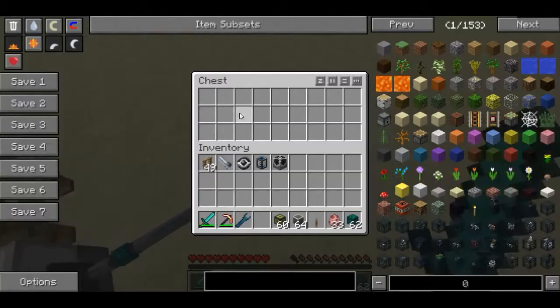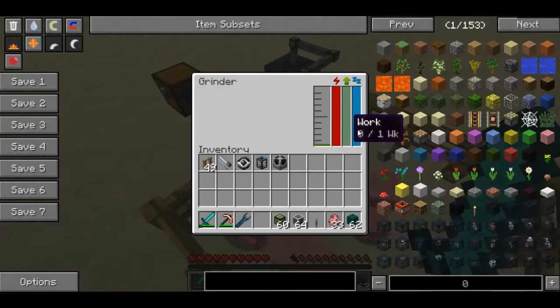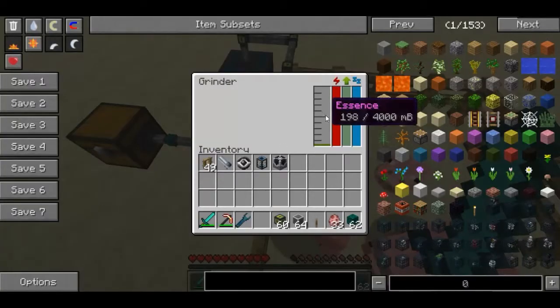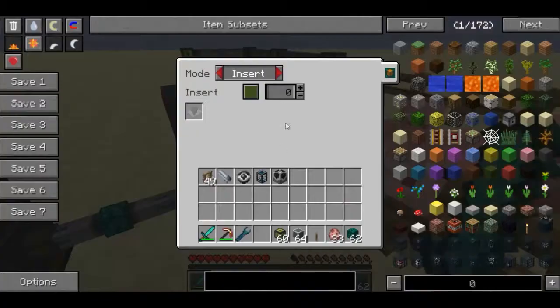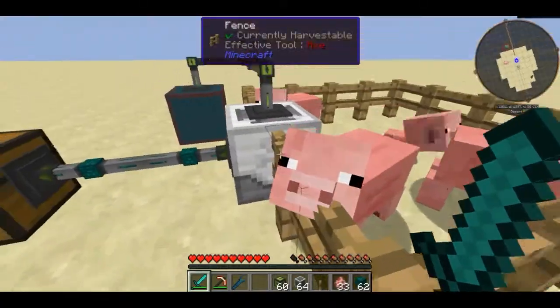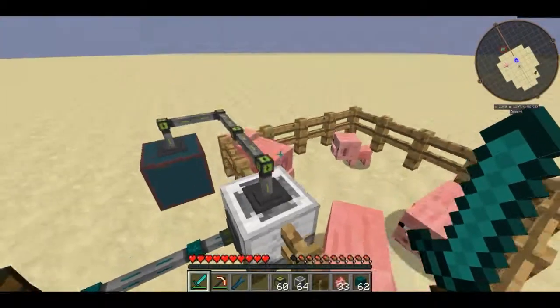He's killed a pig now and that one didn't drop any pork for some reason. I believe he's gotten a little bit backstuffed. That's because it was on insert mode — that is why he was getting backstuffed. So hopefully now the pork should be getting put into the chest. Yeah, there we go.